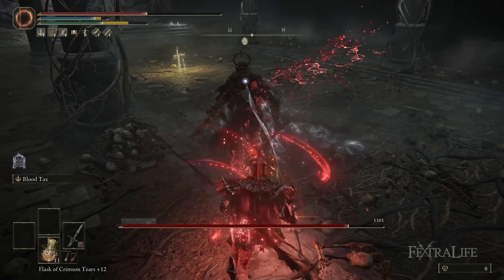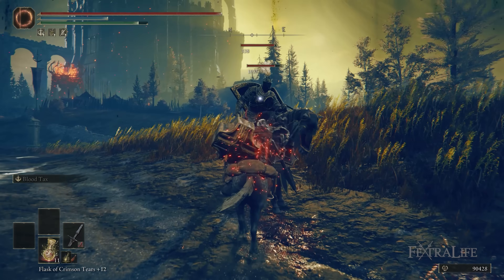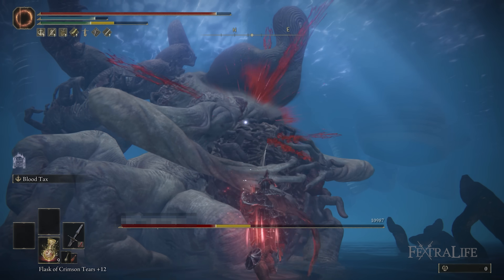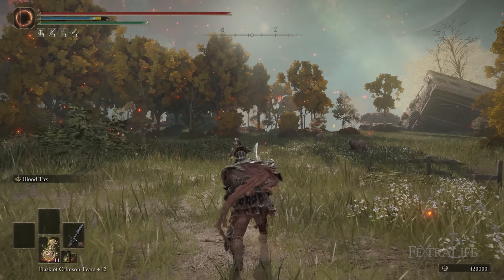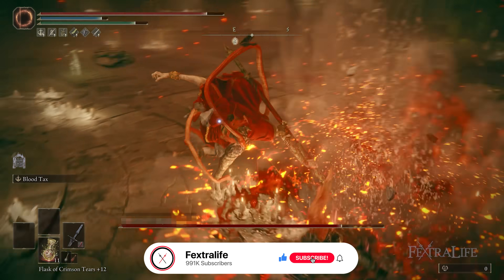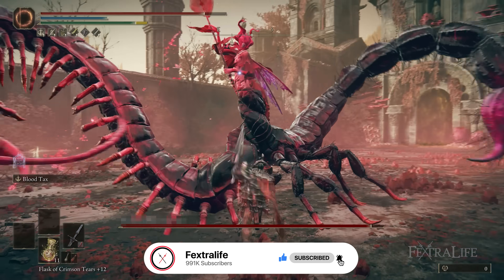In this Shadow of the Erdtree video, I'm going to be showing you my Bloodlancer build. This is a build that uses one of the new weapons from the DLC, the Swordlance, which you get from defeating Commander Gaius and exchanging his Remembrance at the Roundtable Hold. This is an absolutely fantastic weapon, so let's get into this build.